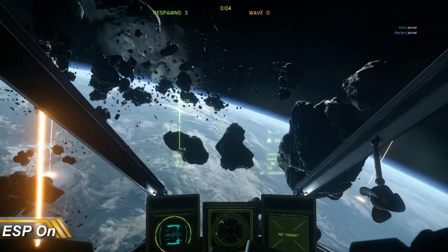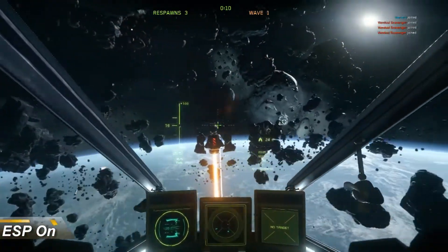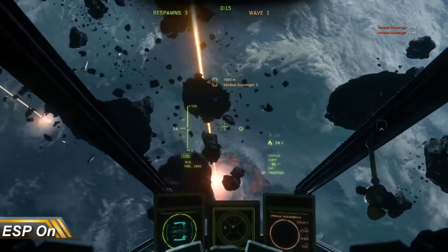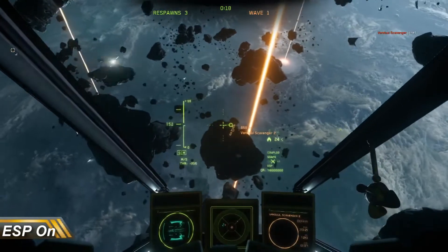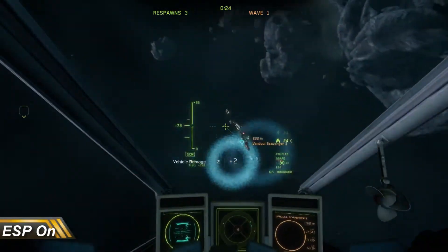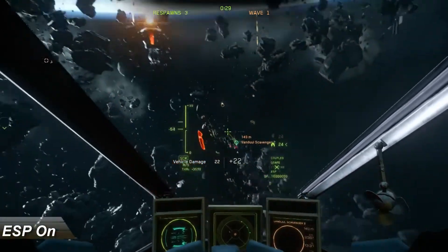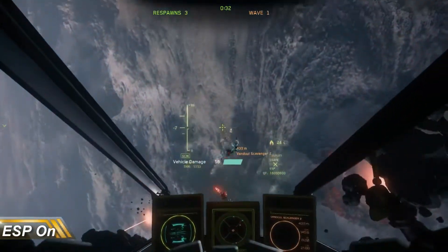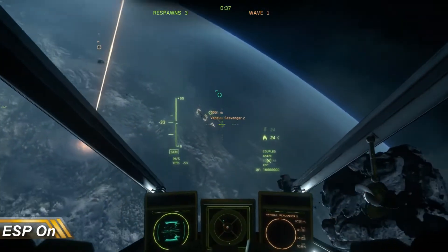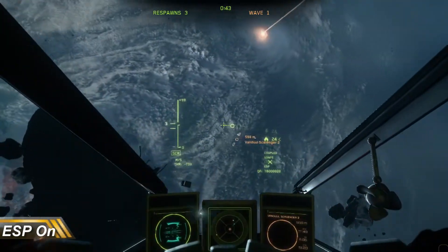After some intensive Vanduul Swarming, I discovered a few things. Number one, I need a lot more practice without ESP because it is a lot harder. But when flying with ESP, I found that surprisingly enough it was actually harder to aim with. Not that it was hard to hit the target — that's easy, you don't even really have to try, you just have to get close to it and your ship will automatically aim towards it. But if you try to aim at specific areas of the ship, it kind of interferes with your targeting computer, and your targeting system tends to bounce around a lot, which I found really tricky.